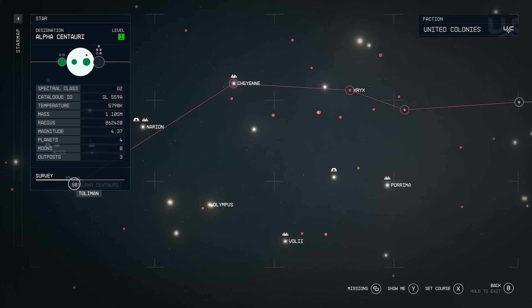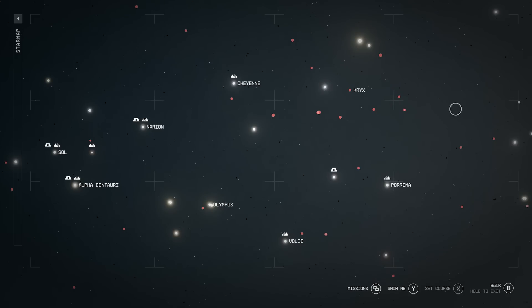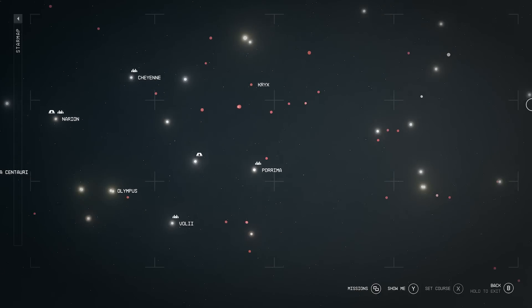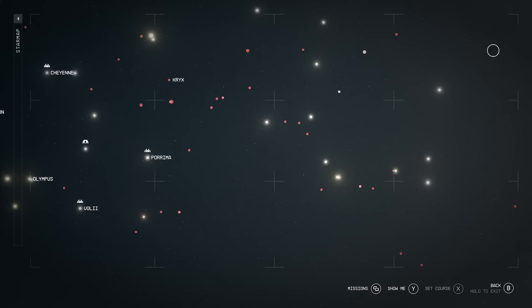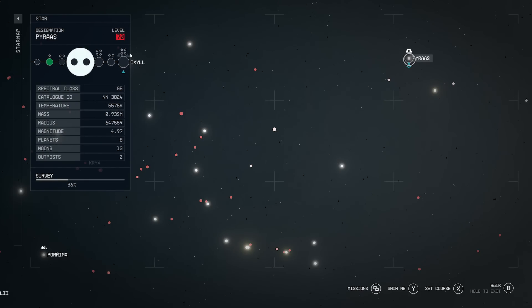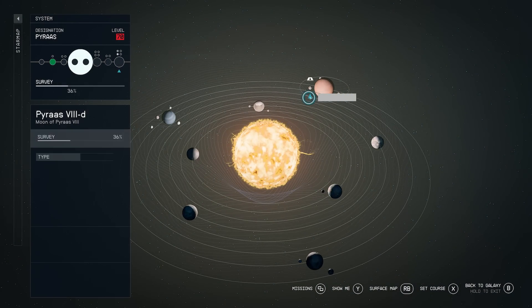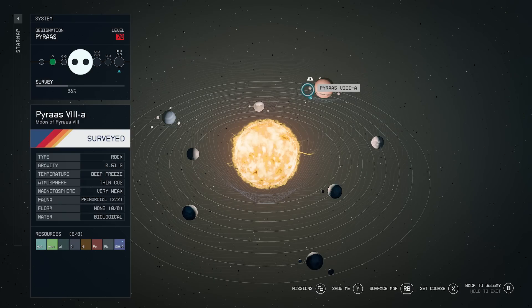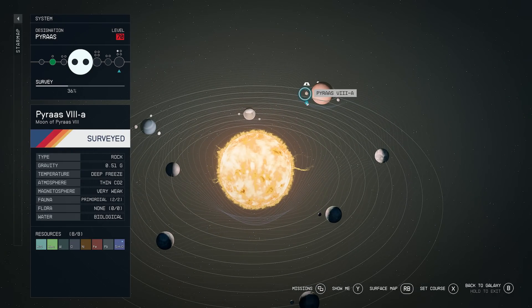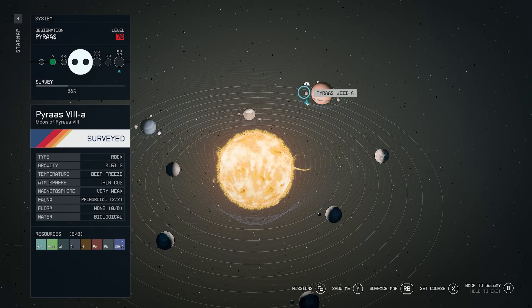In order to get over to where I'm at, you'll have to fast travel to Cheyenne and then to possibly Crix or somewhere, and then to possibly this area. You're going to have to make your way slowly but surely all the way over to here. The location is called Pyrus. Once you're here, you then want to head over to Pyrus 8a, which will be located right next to Pyrus 8. It's one of the moons of that area.